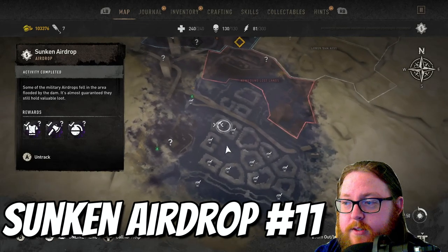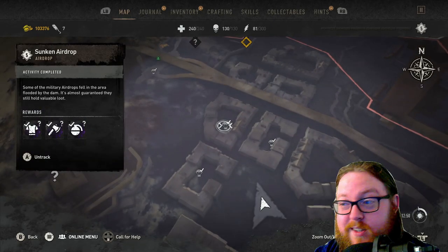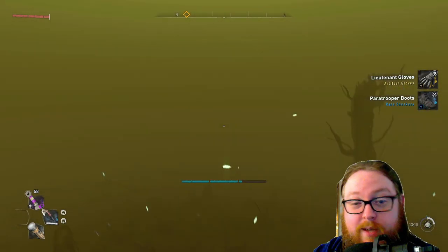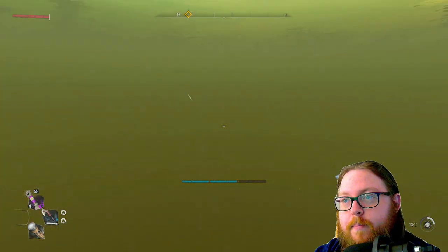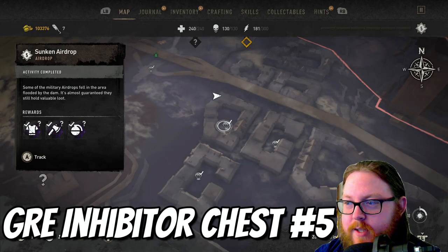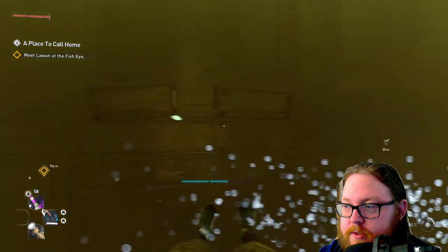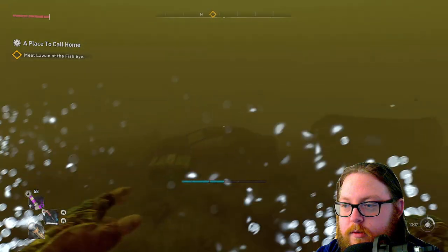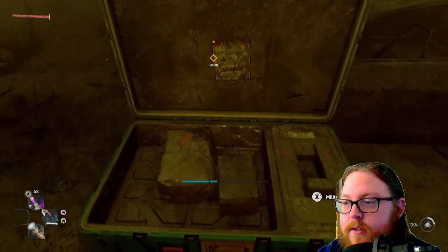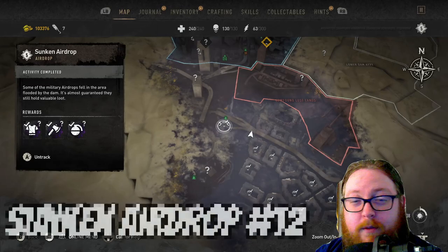The next airdrop is actually right next to the very first one we went to. It's in the corner of this building. On this one we got some gloves and sneakers — and look at that, they're both level 9. Yes, you can get level 9 here. You won't get anything lower than level 7, but level 9 is possible. For the final GRE chest, go to the end of the building and go to the other side — the chest is right at the corner. In this one we got some resources, sneakers, and a military med kit.